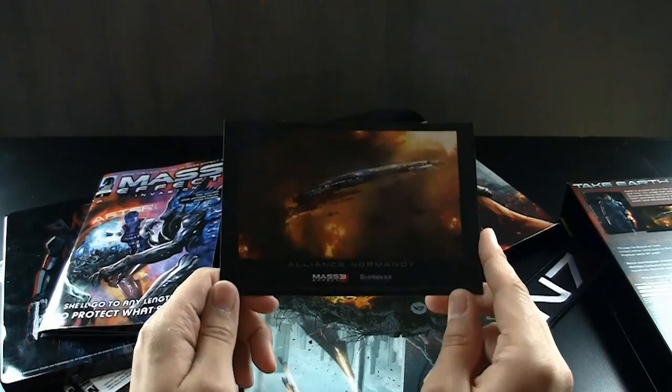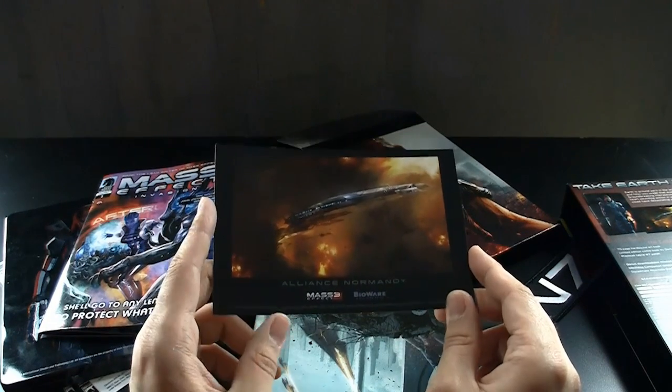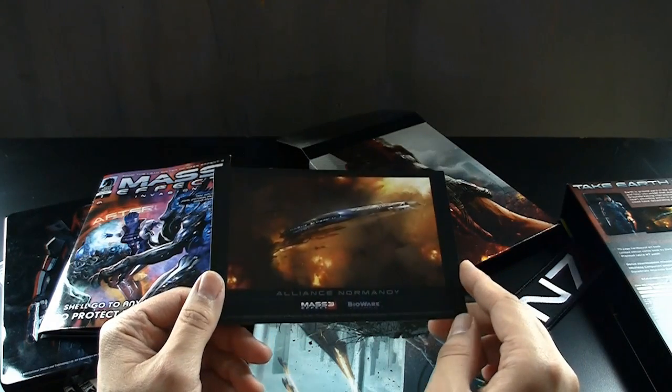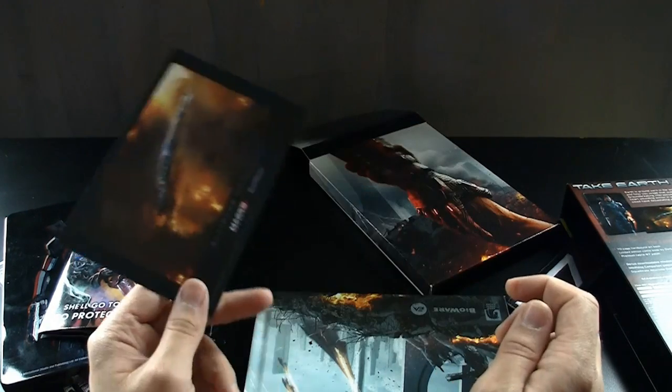You also get a postcard of the Normandy 2, which is the Alliance version — not the Cerberus version. Same ship, different color scheme. I kind of prefer the color scheme of the Cerberus one, but that's just me.